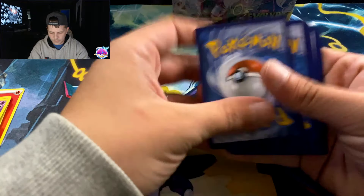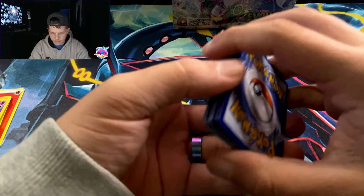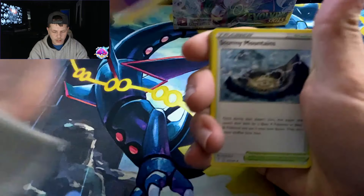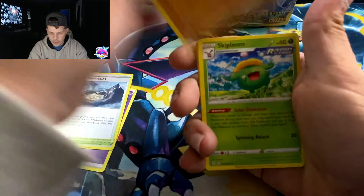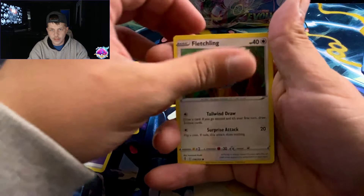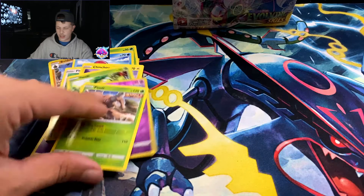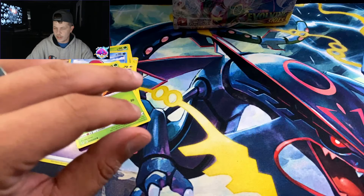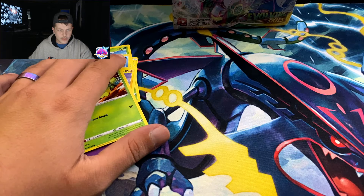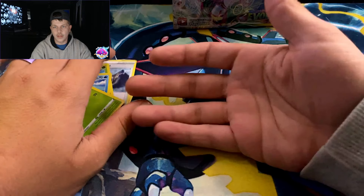Getting this pack open — psychic energy. Veldor, Skiploom, Clefairy, Luvdisc, Klefki, Petal, Slabby, and Pincer — non-holo rare. Fixing the camera angle real quick — there we go, that looks better. I really didn't want to open the ETB but I'm gonna open it anyway.